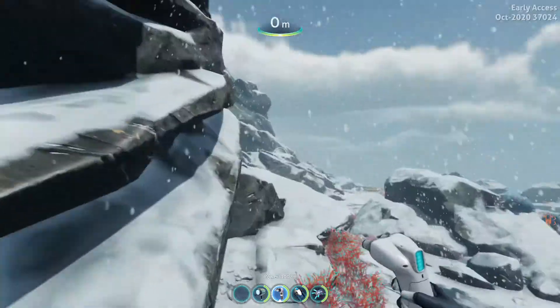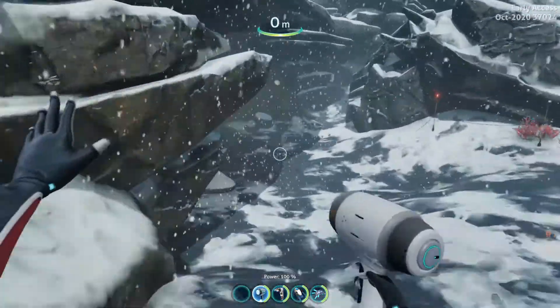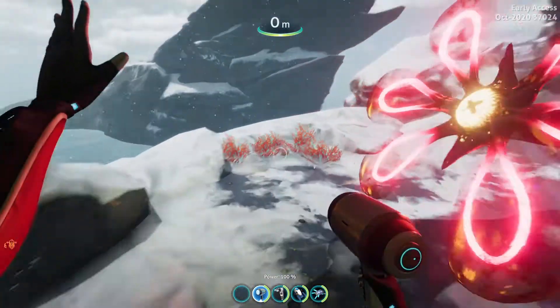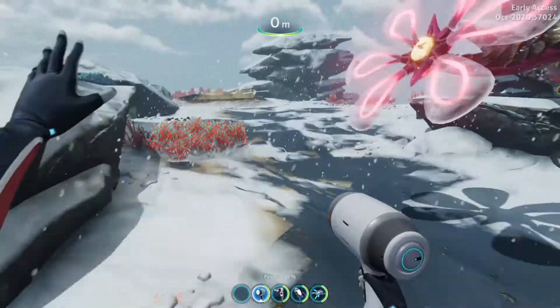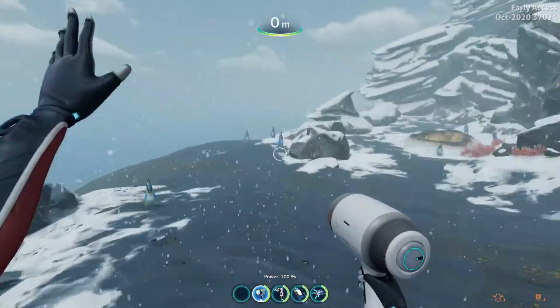And away we descend. We're a long way. I am doing this in creative because it's the easiest way for me and for you. But you want to start from your drop pod and go to the Delta Base dock.